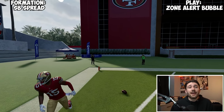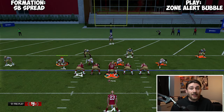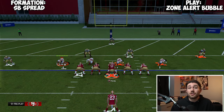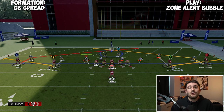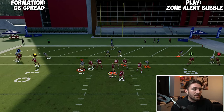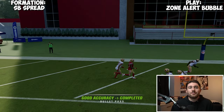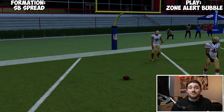The way people are going to counter the Zone Alert Bubble is they're going to come out with man coverage and try to stop the run. So what we're going to do is audible to the play Slants. Stock slants are okay, but I absolutely love this versus man coverage. Debo Samuel beats his man really easy. If your opponent starts manning up the bubble, that's the solution — this is a great red zone play.